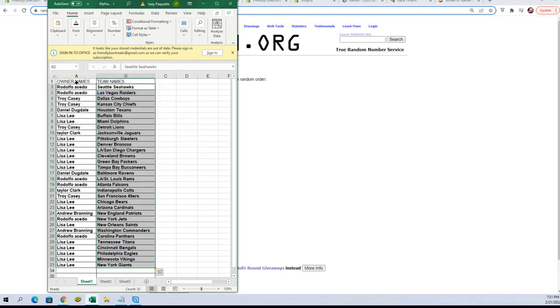Alright — Rudy A, you have Seahawks and Raiders. Troy C, you've got Cowboys and Chiefs. Daniel D, you've got Texans. Lisa L, you've got Bills and Dolphins. Troy C gets the Lions. Taylor C, you've got Jaguars. Lisa L, you've got Steelers, Broncos, Chargers, Browns, Packers, and Buccaneers. Daniel D, you've got Ravens. Rudy A, you've got Rams and Falcons. Taylor C, you've got Colts. Troy C, you've got 49ers. Lisa L, you've got Bears and Cardinals.